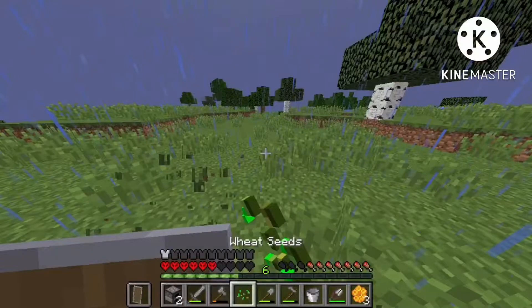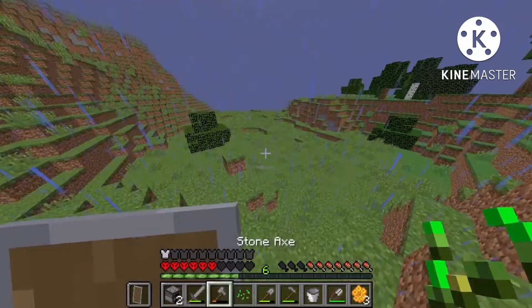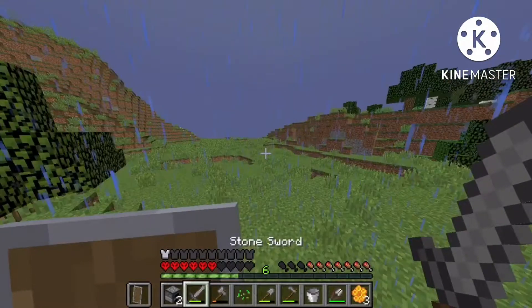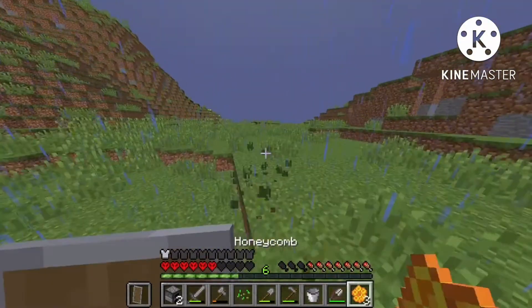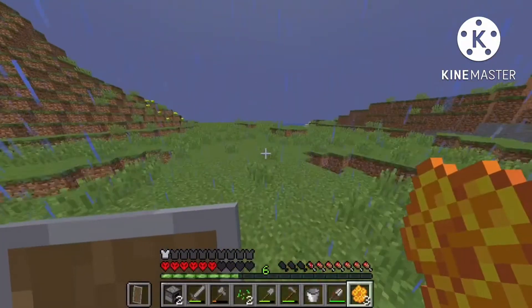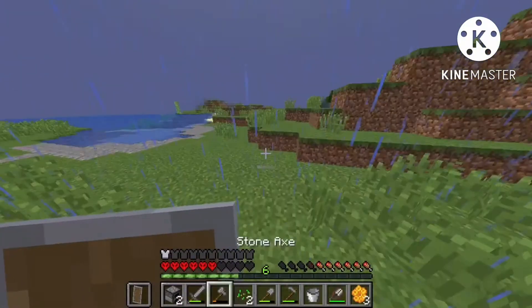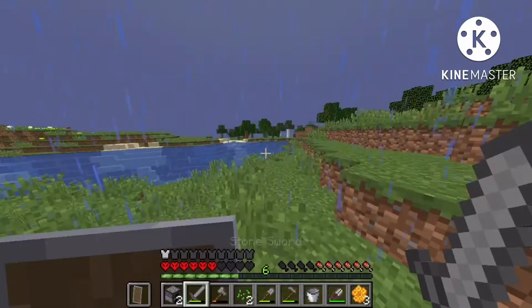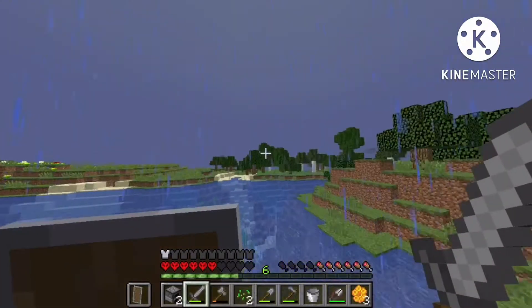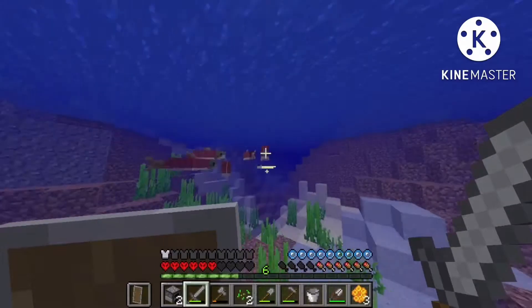I'm gonna look for more animals. I don't actually have my render distance on — I mean I have my render distance on like four, but I have my simulation distance on like 32. So some mobs — that's probably why the zombies came. Oh wait, I can just get fish.